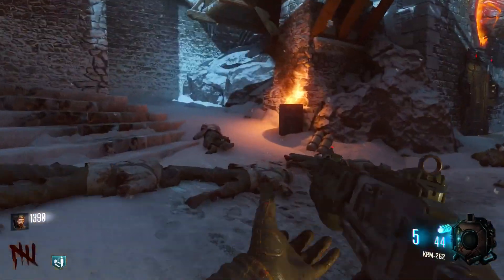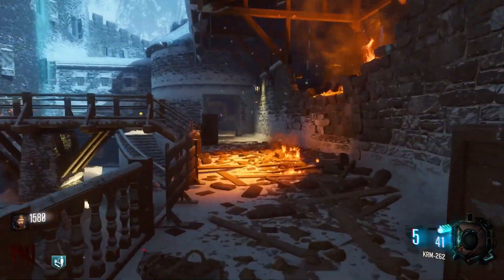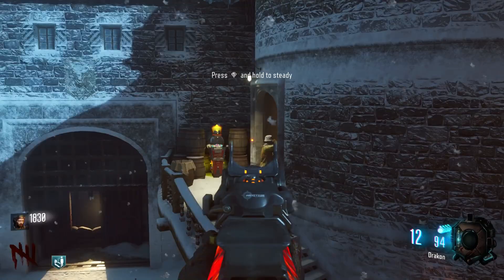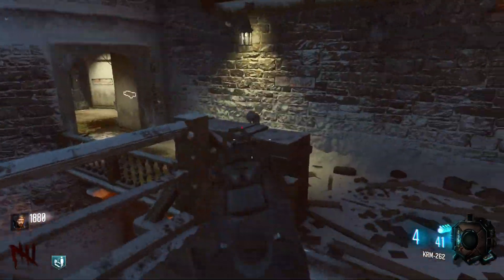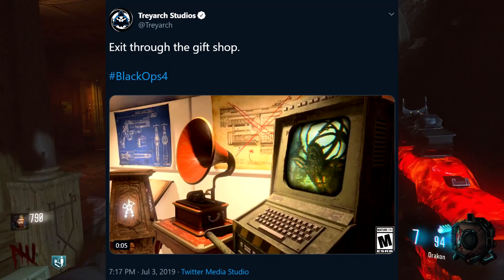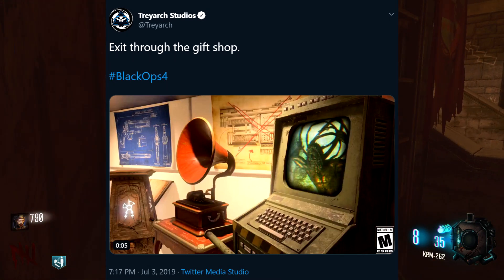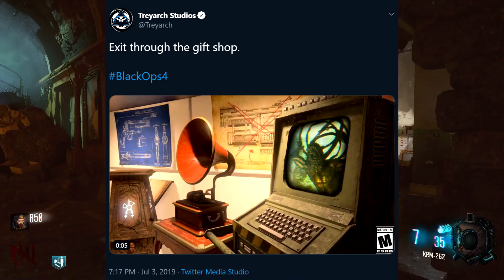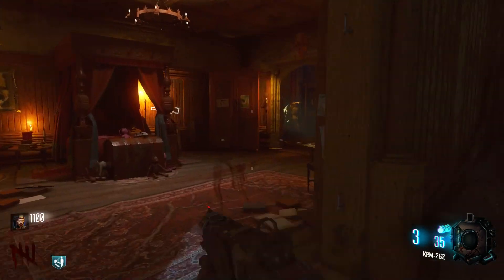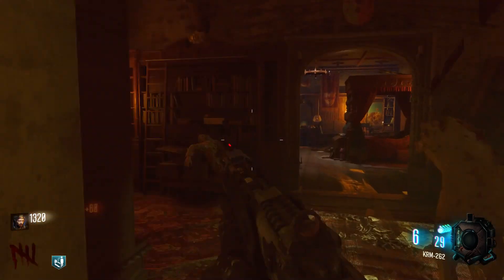I will also say this tweet very well could be to do with Blackout or multiplayer - they really don't say. Our next operation is fully themed with zombies, and that covers Blackout, multiplayer, and zombies itself. However, the way they have put coordinates on this makes it sound more like zombies. As I'm making this video they put out a brand new tweet - the caption is 'exit through the gift shop' and we can see Aether and Chaos storylines going on in the same room. None of these storylines are connected, so that second tweet seems more like multiplayer or Blackout. That could mean the Der Eisendrache-related tweet is for those two modes as well - but because of the coordinates it still looks more like zombies to me.